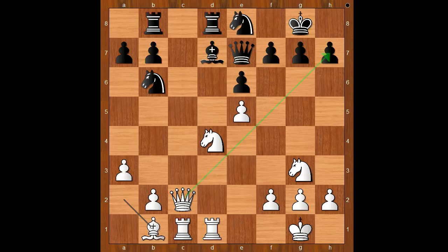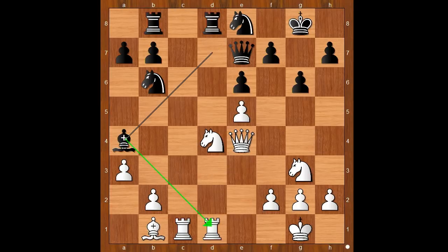Bb2, Bb1 threatening queen takes on h7. G6. It is white to move and white has a good opportunity to bring his knight to e4. Queen to e4 was played, but now Bb2, a4 attacking the rook.